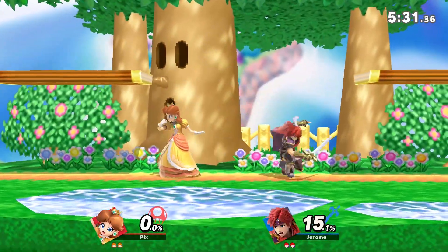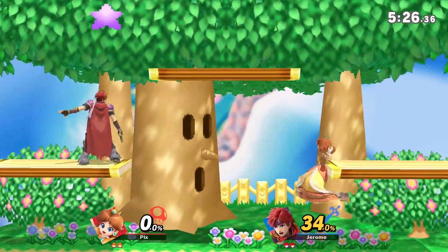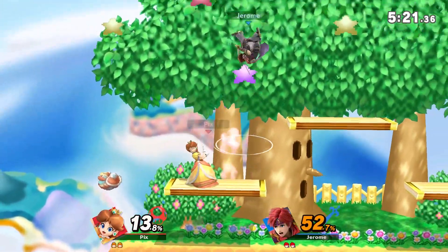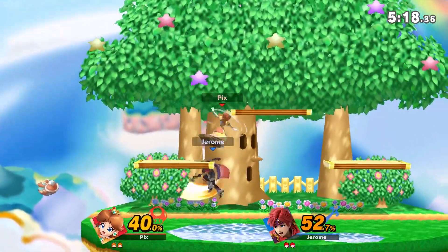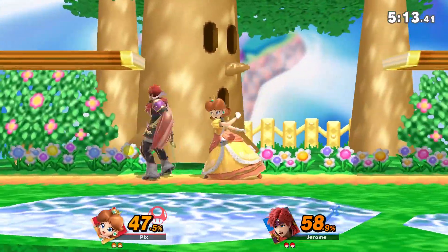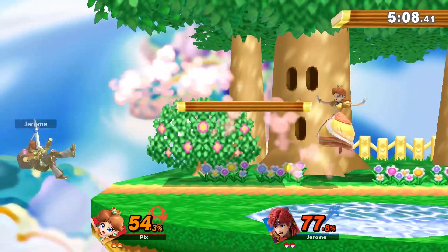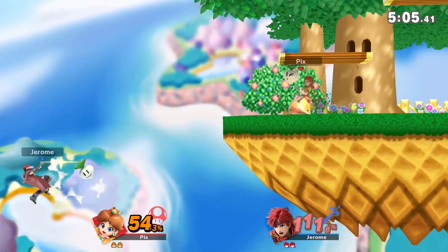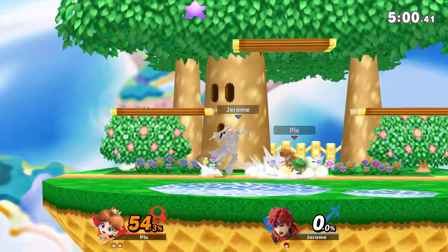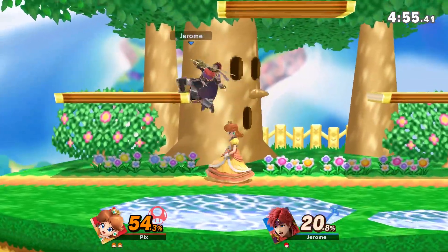This guy's trying to dash back and forth to catch me doing something dumb. Just use dash for punishing whiffed attacks like that - but don't do it too much. He's jumping out of hitstun a lot. I notice that. He has no jump - he's dead. The Italian sniper strikes again. The Italian-Irish... I'm a mutt, I'm also German.